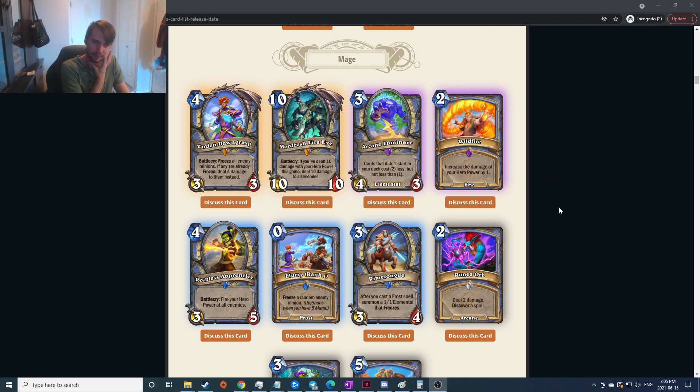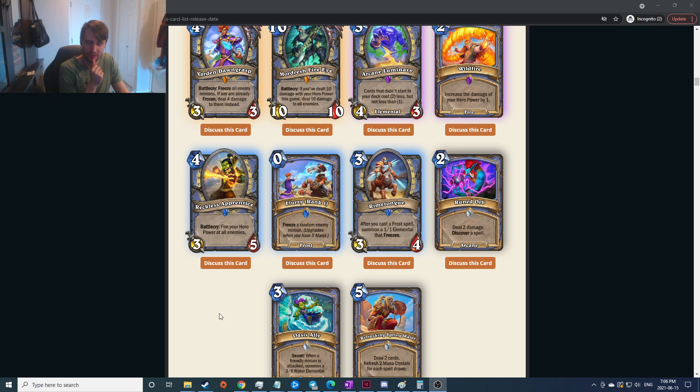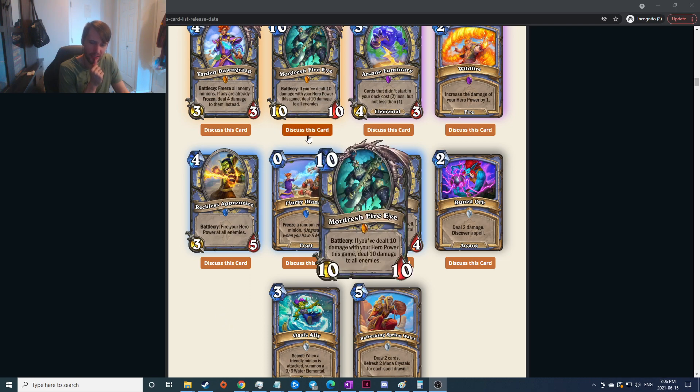Oh look at this — increase the damage your hero power deals by one. For two mana you still have to use it five times — seems really hard to pull off. It's a good finisher but I don't think it's that good because I feel like you just run Pyroblast and shoot him in the face as a finisher. Way more consistent, you don't have to run any combos. Cards that didn't start in your deck cost two less, but not less than one — might be very very good. There's lots of weird card generation stuff that came out later, and anything that makes stuff cost less is probably very very good.